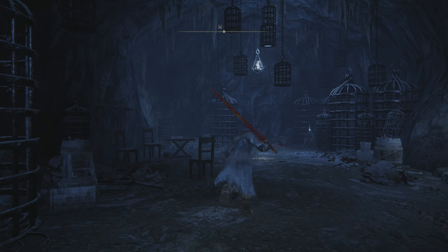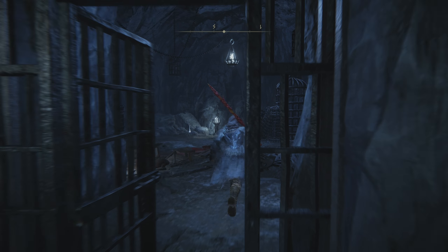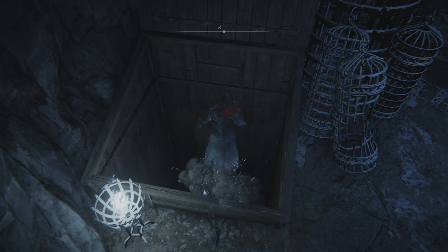As you make your way into this room, we're going to go to the back left where there's going to be a gate that you can open up. You don't need a key to get inside — just open it and go inside this room. And then in the back, we're going to jump down into this hole.